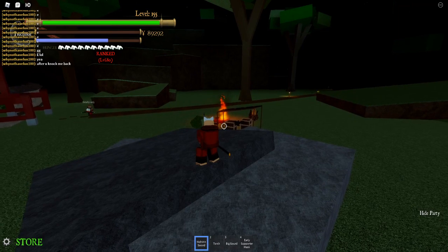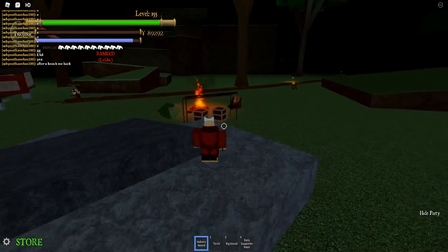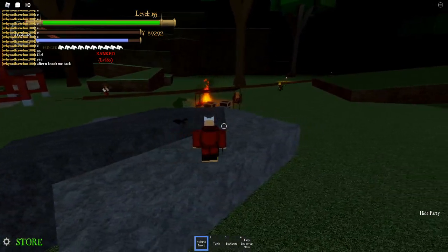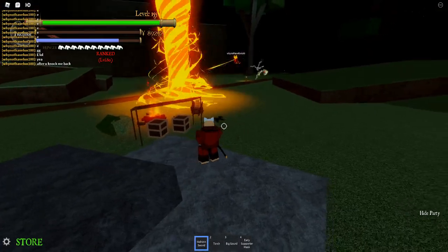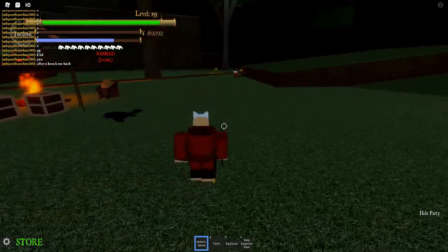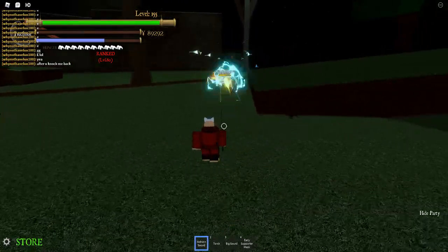Three two one go. I think the third skill is supposed to be used as a combo ender because it knocks him back — yeah, just like Why said. It's a one-tick hit, it's the initial damage when it hits — it's not damage over time.